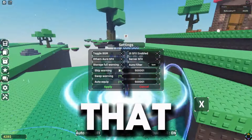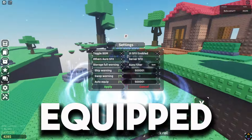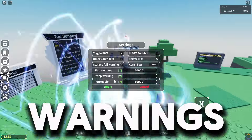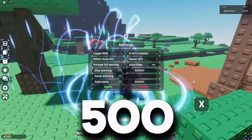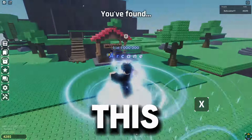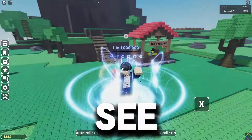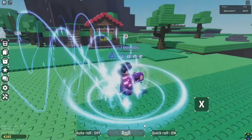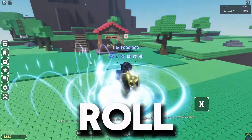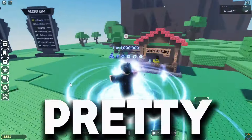You set that value for both Skip Warning and Auto Equip. Skip Warning gives you the warning popup, and Auto Equip will automatically equip at 500k. You can use Aura Filters as well, but I believe this only applies to the manual roll — so if I get something good like natural or anything like that it will pop up on my screen. But if you go to Auto Roll it doesn't apply.